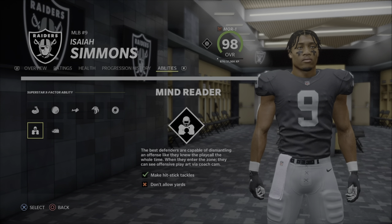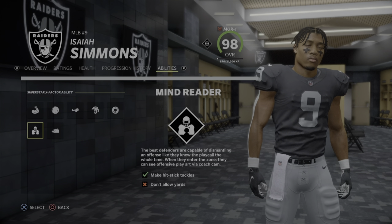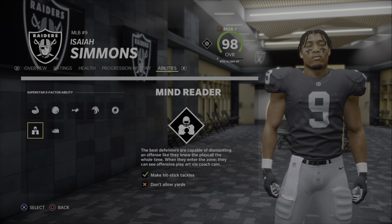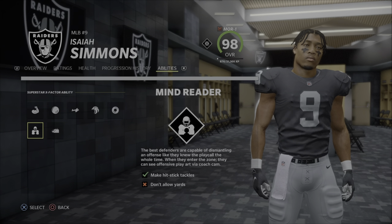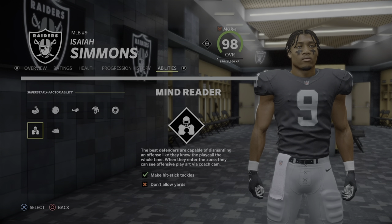All you gotta do is make hit stick tackles. Get a linebacker that can make hit stick tackles. Probably about five or six tackles on All-Madden competitive, but if not it's probably three if it's simulation or arcade or whatever.